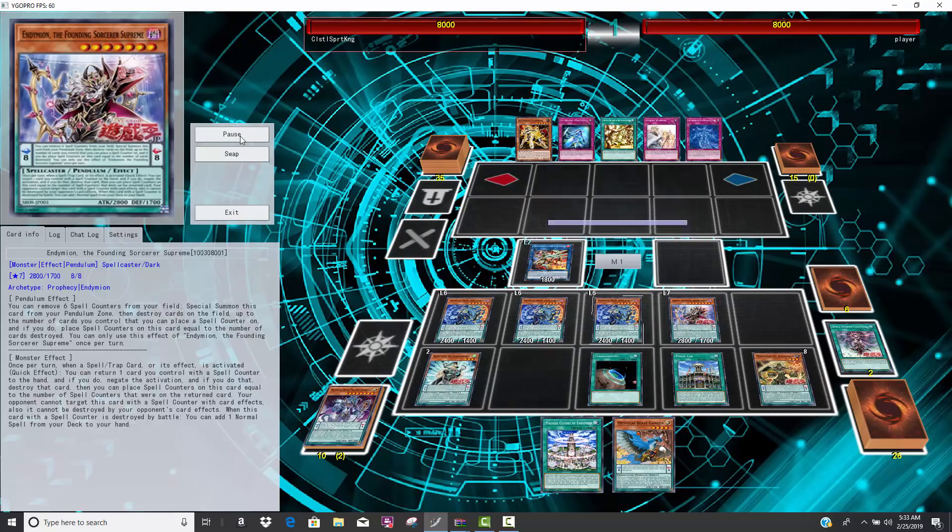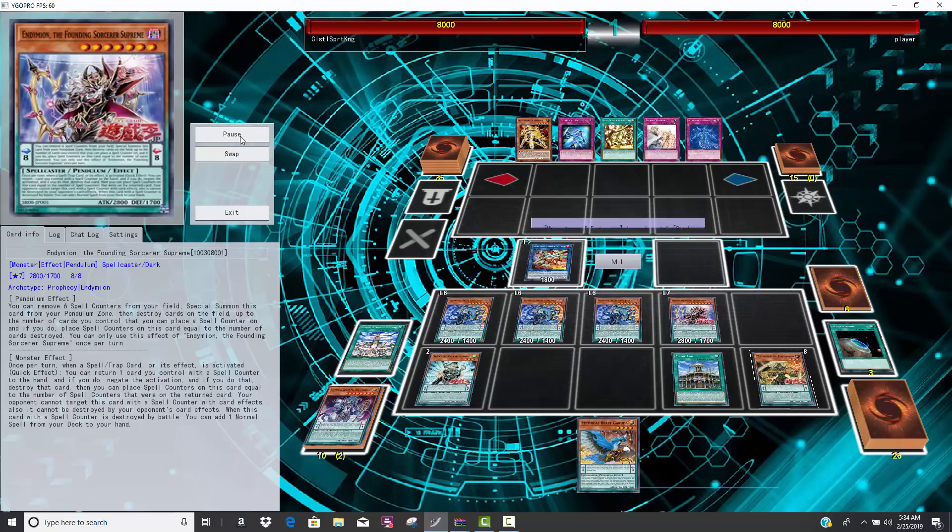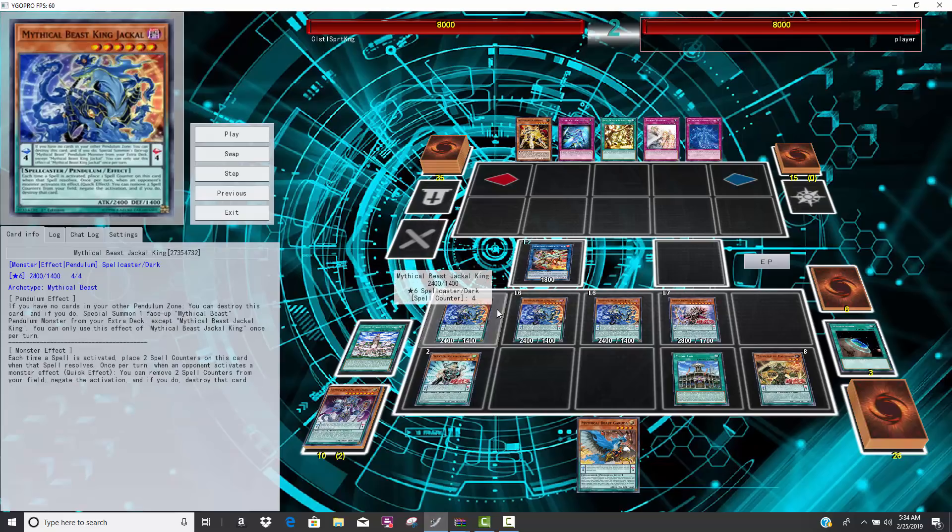Again, Jackal is not a hard once per turn, so multiple copies definitely benefits you. He's activating Terraforming and then the Citadel. When you look at his final board, I counted this out to be ten cards, so this is a plus one — which is generally what Salaman Great maxes out at — so it's legitimately tons of advantage. Every single one of these Jackals on the field has four counters. Jackal says: once per turn, when your opponent activates a monster effect, quick effect, you can remove two spell counters from your field, negate the activation, and if you do, destroy that card.